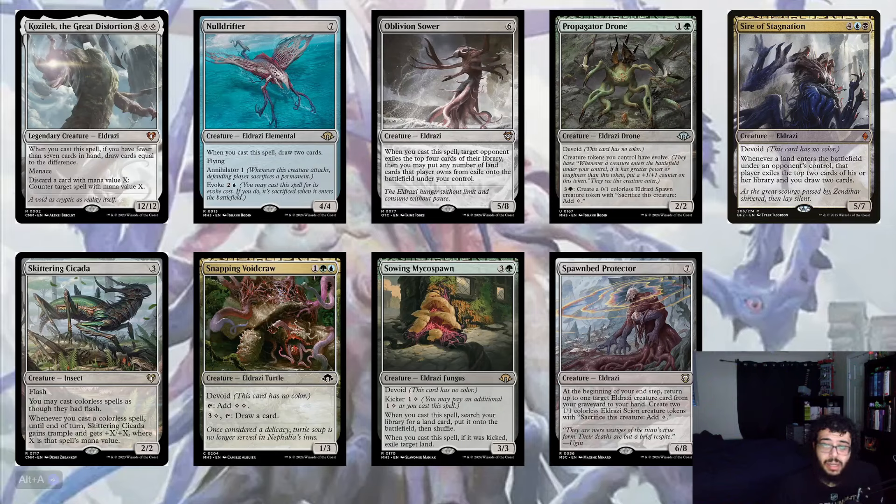Michio's Spawn — for one Green and three colorless with kicker — when you cast a spell, search your library for a land card and put it onto the battlefield, then shuffle. If kicked, you can exile a target land. It's a 3/3. Really nice ramp ability for five-color Eldrazi — there aren't many ramp creatures in Eldrazi tribal but now we have some.